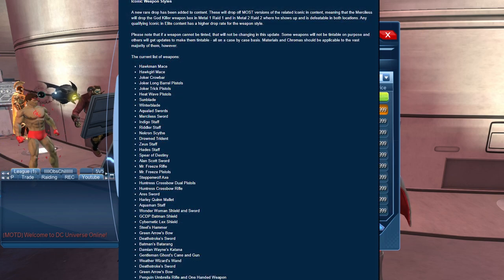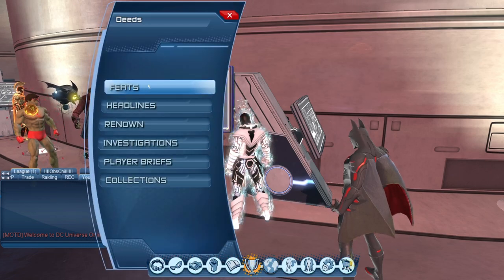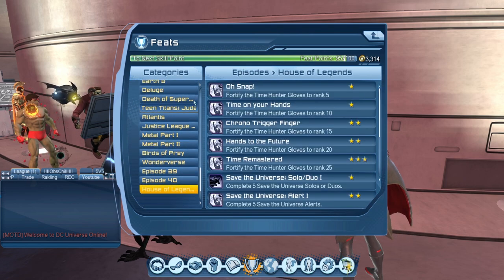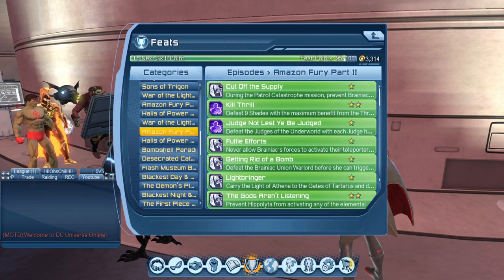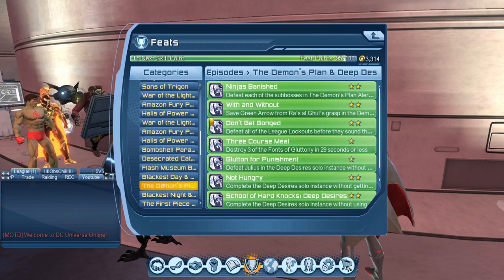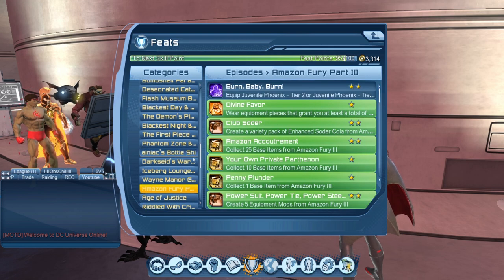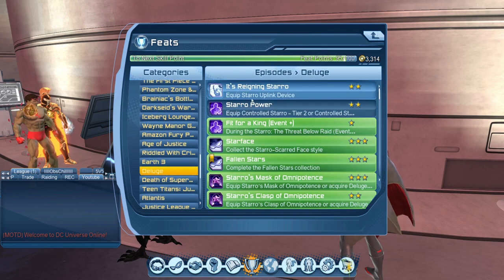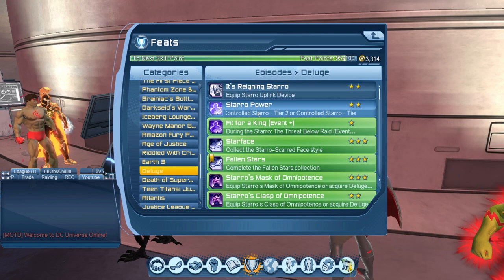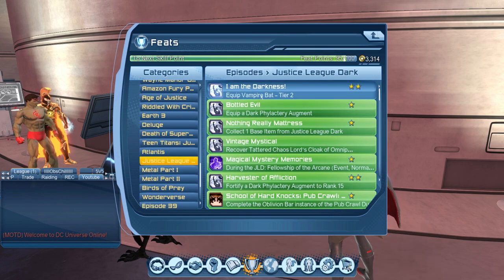They aren't for feats though, so they're not going to be for everyone. So if I go to my feats here and pull up the episode feats — Harald's of Horror, Amazon Fear Part 3 requires equipping a Juvenile Phoenix tier 2 or tier 3. If we go down to Deluge, the Star Rumbling device and Controlled Styro. If we go to Atlantis, it's the Clip the Seahorse. Justice League Dark could be Vampire Bat.